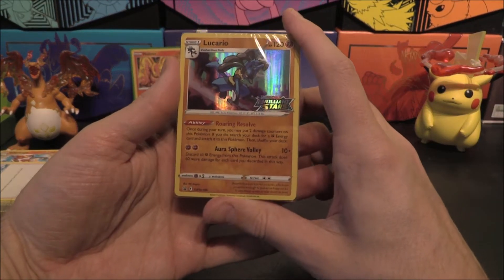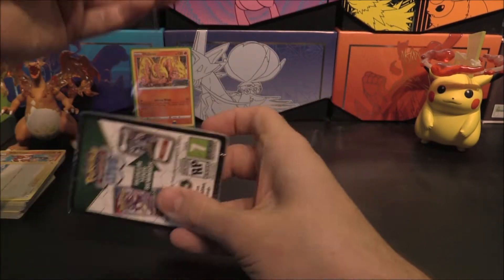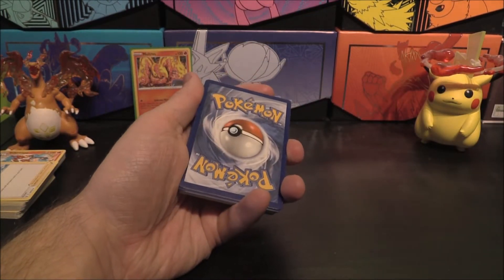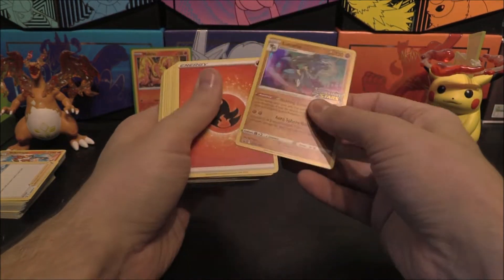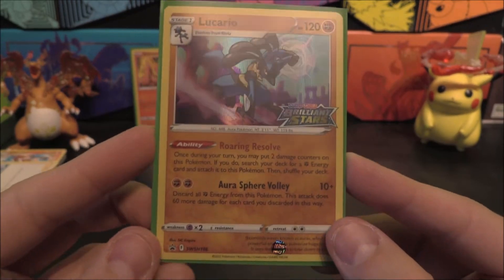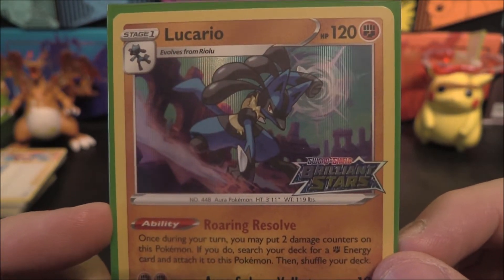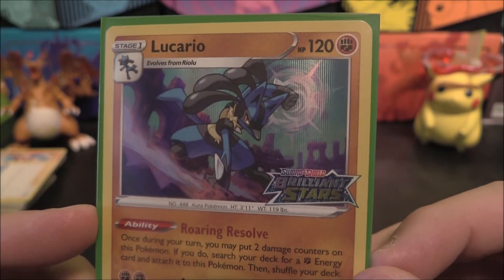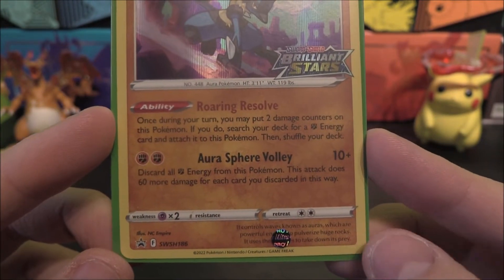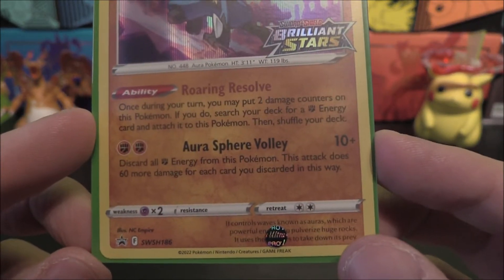Let's open up the Lucario pack. I quite like this little pack bundle format — hopefully they continue doing this. I think it's a smart move, especially when they give you fire and grass in here. Unless you pull a V or V-Star, they're still applicable. So we've got Lucario here — of course it evolves from Riolu, which will probably be in this pack. 120 HP, Brilliant Stars logo. The ability: once during your turn you may put two damage counters on this Pokemon — if you do, search your deck for an energy card and attach it to this Pokemon.